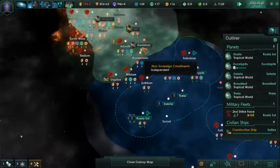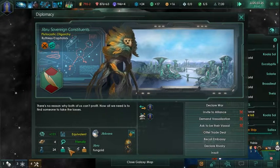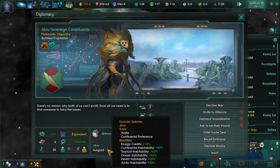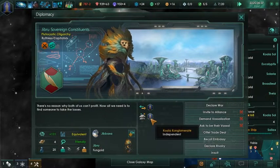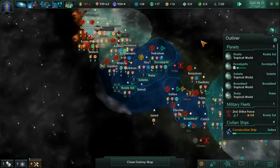Can we see what they are? Continental preference. But that's my thoughts on the game.